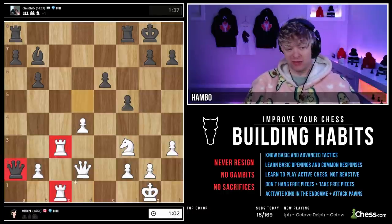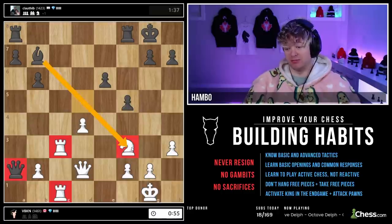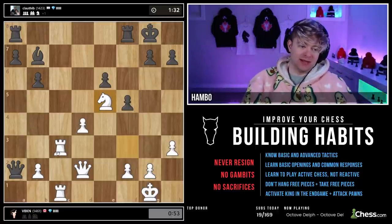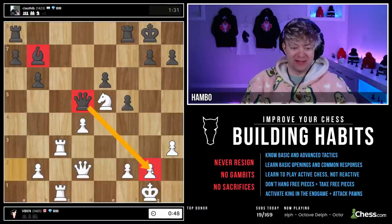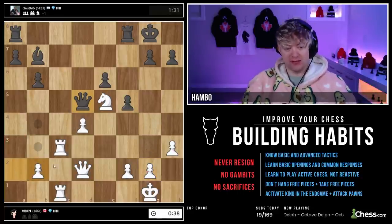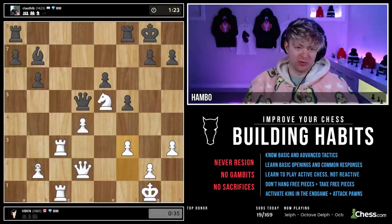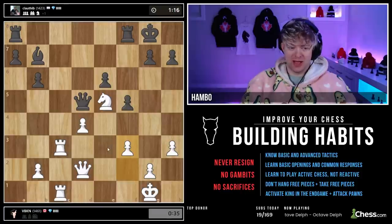He does eventually take it. Now that I'm doubled I'm going to start sliding in some pieces. He goes Queen there — it threatens Bishop takes Knight. Knight into the middle of the board looks fine. What is he threatening? Queen takes G2. I'm going to play F3 to kill this diagonal. You're going to hang pawns from time to time — pawns that are far away from the center, they're important, but if you're playing good fundamental moves in the middle of the board, I'm happy to see that.